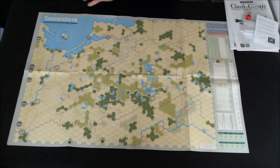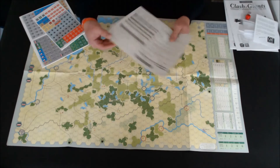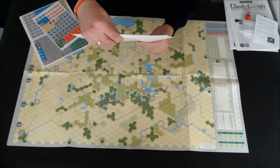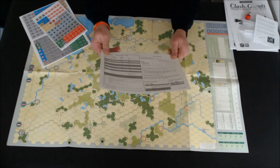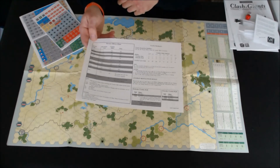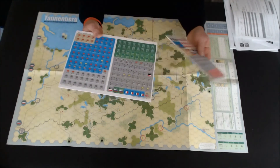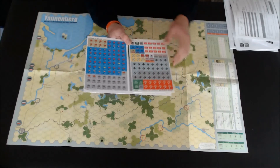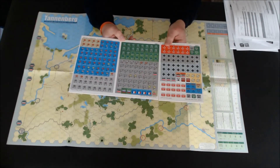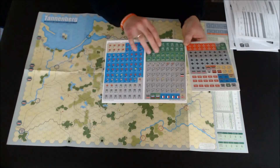Now let's take a look at the counters. First, the player aid card — before the counters. All statistics are there: turn charts, turn effects, charge, defense, combat rolls, attacking combat rolls. And the counters — we have one full sheet of counters and about half a sheet with markers. As far as I can see, we have markers and counters with units: French units, German units, and Russian units.